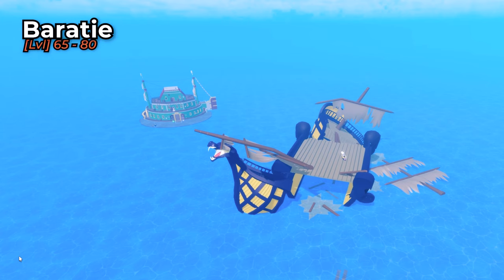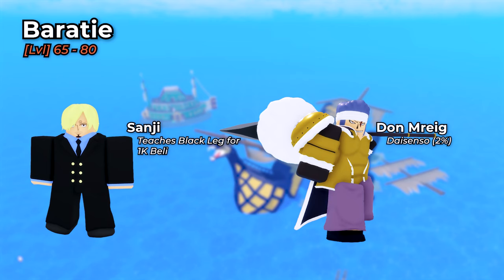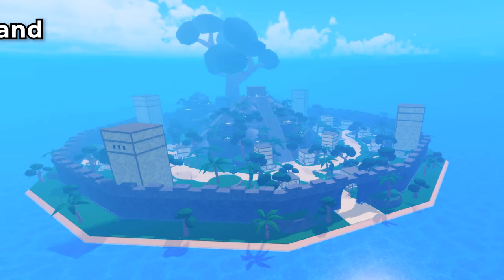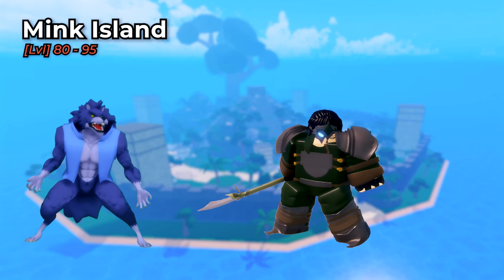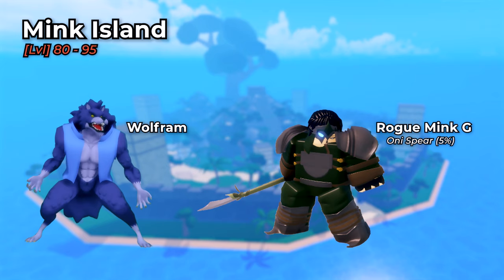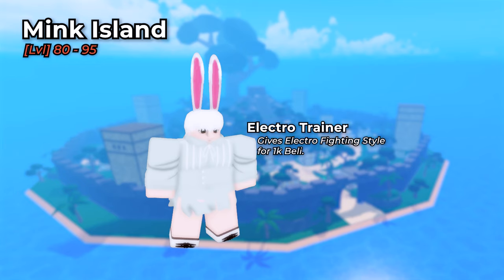South-Southwest of Orangetown is the sixth island, Barate, at level 65-80. Here you can find Soji, who teaches you the Blackleg fighting style for 1k belly, and the boss Don Mreig, who has a 2% chance to drop Dicenso. North of Barate is the seventh island, Meek Island, at level 80-95. The bosses here are Wolfram, who drops nothing, and Rogue Mink Guardian, which has a 5% chance to drop Oni's spear. Here you can also learn Electro fighting style by talking with the trainer for 1k belly.